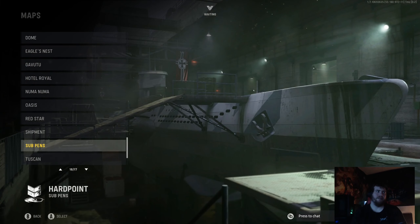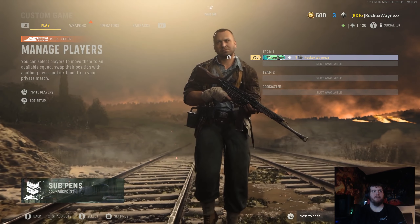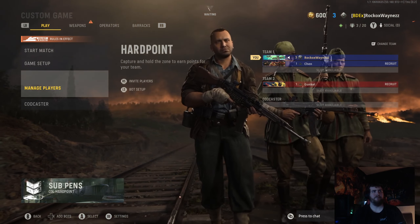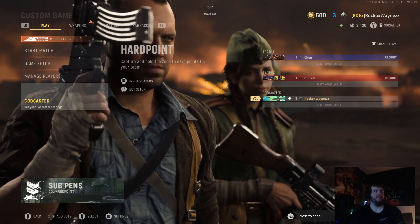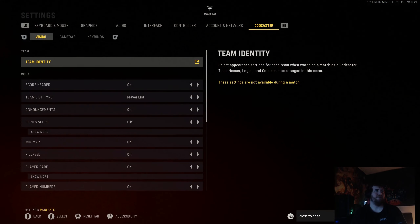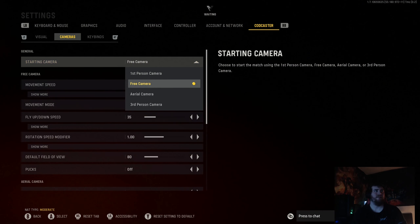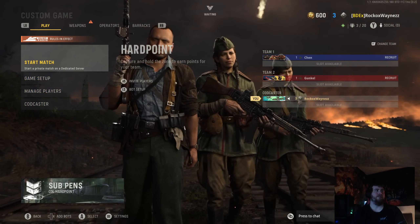What I did with the SubPen — this works on any map, but try to look at the SubPen and the shipment. Go to manage players, add a bot to each team. Back out, right trigger puts you as a COD caster. Go to COD caster settings, right trigger, go to cameras, put this as free camera as your starting camera. It'll put you outside the map when you load in, then go to start match.